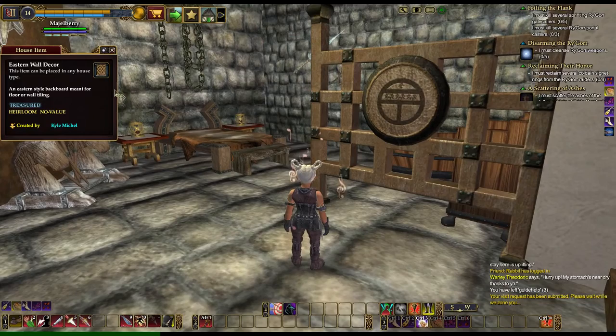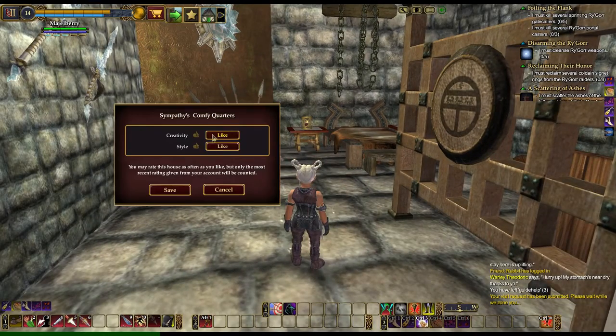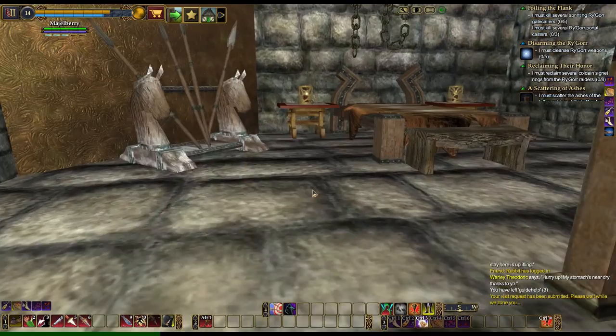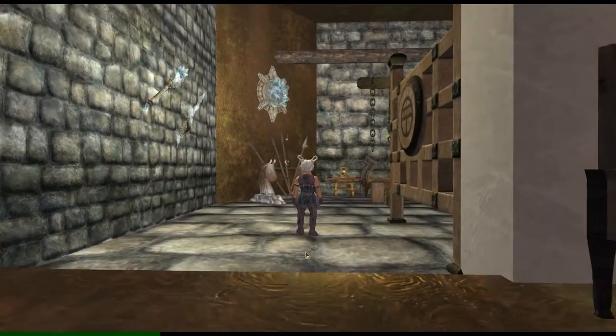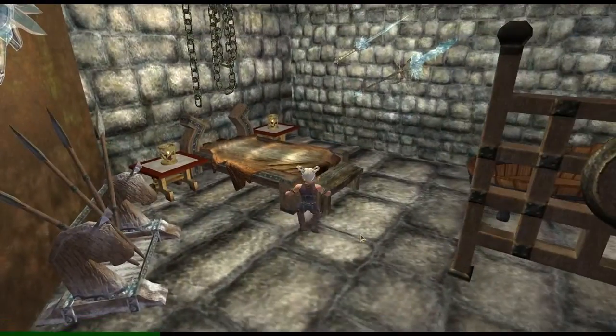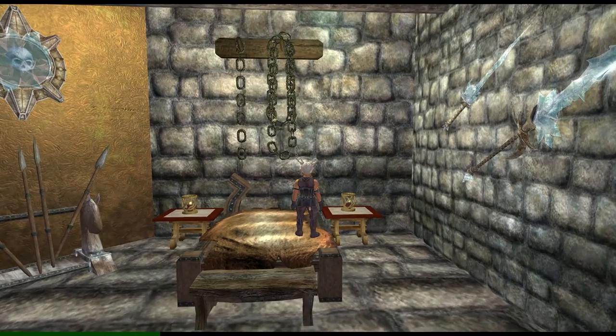This looks like a Hollis quested item — actually no, that was a marketplace item. We'd better like this before I forget. So this is like a weapons room, I'm guessing. Oh, a bedroom — I see. Chains on the walls. Cranky.